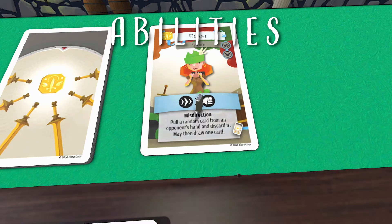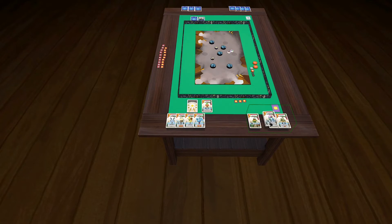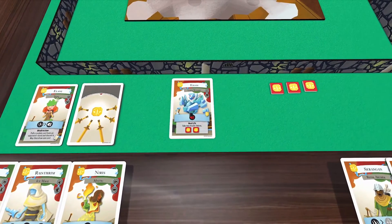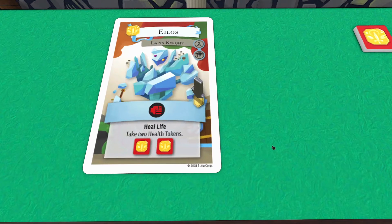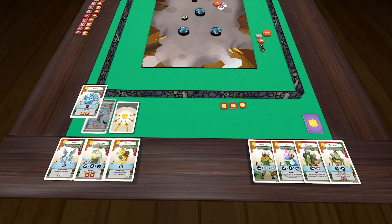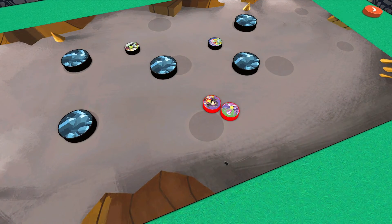Some cards have text underneath the shot sequence that describes an ability. These should be self-explanatory, but check the rulebook if you're confused. If the card has an armor icon, instead of placing it in the discard pile, leave it face-up on the table in front of you. Then, during an opponent's turn, either player on your team can choose to discard a face-up armor card to block all damage inflicted by a single shot, along with any supplemental ability effects from the card that triggered the shot that required damage to be inflicted.